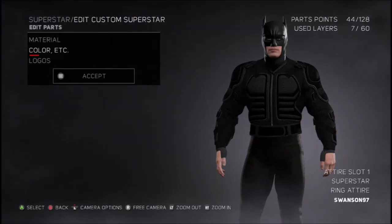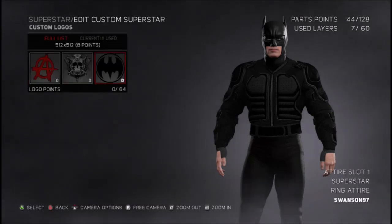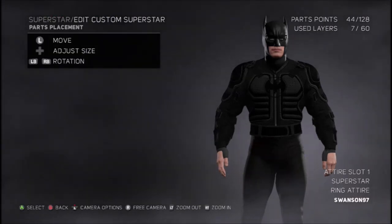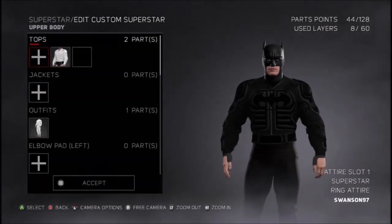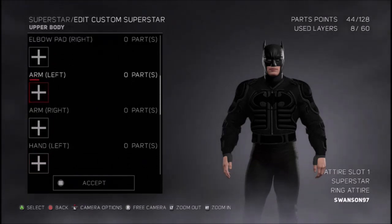You don't have to do this, but I recommend it just to give it that little touch — I downloaded a Batman logo. You can't really see it clearly, but if you stretch it out a little bit along the chest plate you can basically tell what it is. I put that in as just a little cherry on the cake. You guys will probably create Batman way better than me.